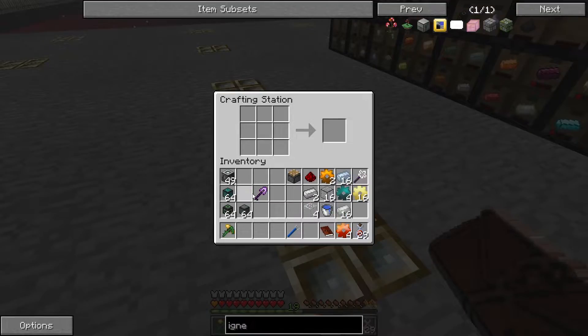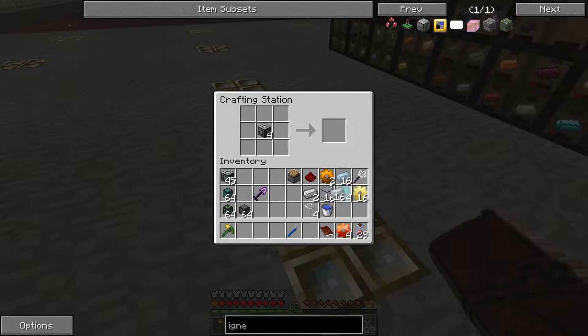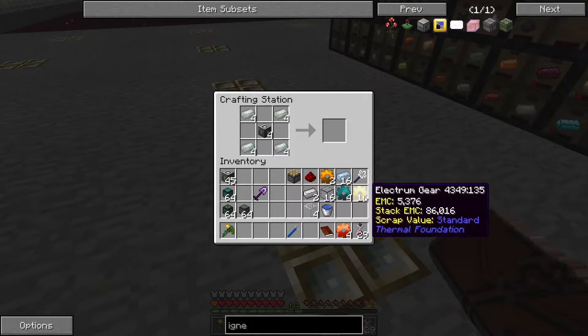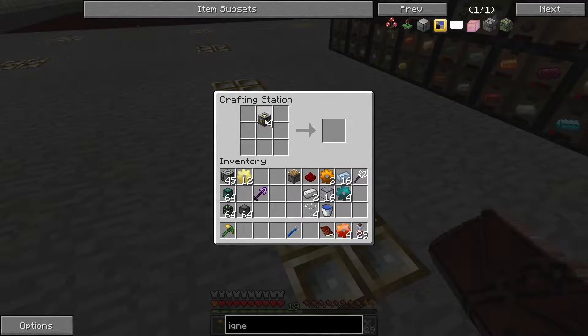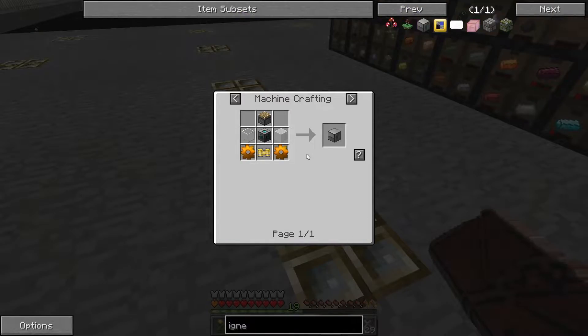I've got a ton of machine frames that I've made up a long time ago in reserve. So I'm going to make up four resonant ones. I think it's the invar first — four of those. Then I put in the electrum gear and that gives us the hardened frames. We'll take the hardened frames and convert that with the signalum and the hardened glass into reinforced frames, and then convert those with signalum and the enderium gears into a resonant machine frame. That'll give us an extruder that runs a lot faster than a regular one.